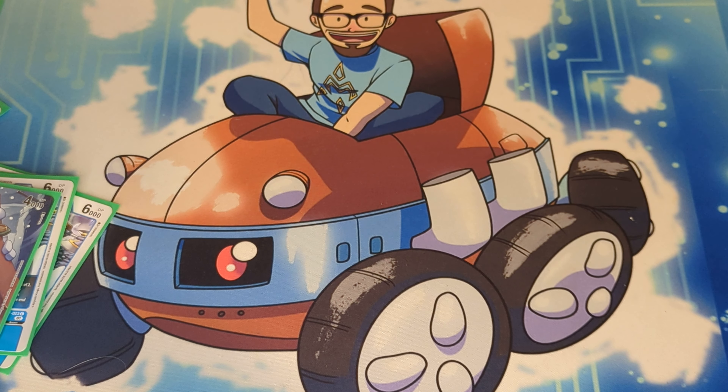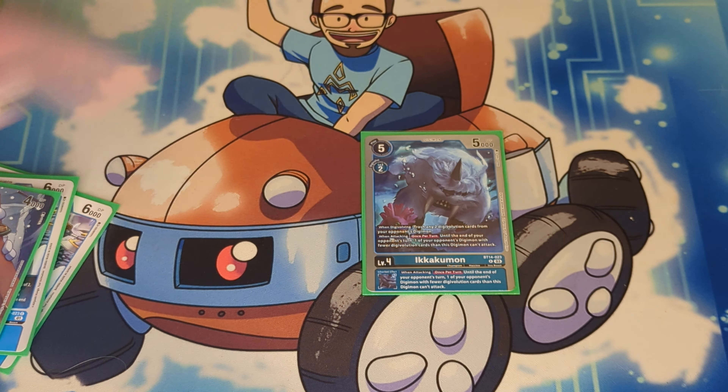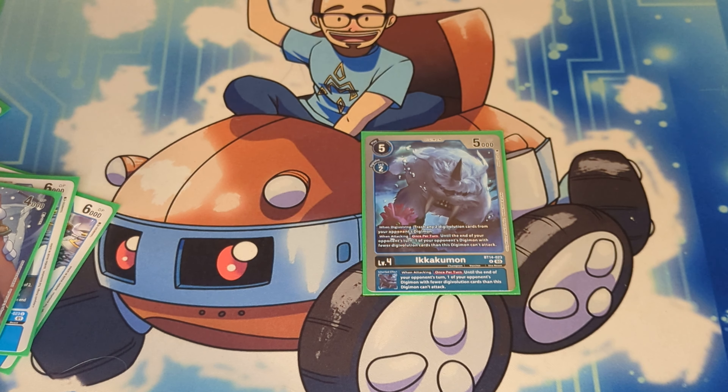For the rest of the level fours, I'm playing two level fours that aren't hybrids as flex slots for my personal taste. I'm playing one copy of Ikakuman — whenever you digivolve into it, it strips any two sources, and until the end of your opponent's turn, one of your opponent's Digimon with fewer digivolution cards than this card cannot attack. It's very similar to Kori Kakuman, and it has the same thing as its inheritable effect. So if you evolve this into Zudomon Ace, you can still continue to stun things. This card just provides more avenues to stun things, which is the name of the deck — just keep your opponent stunned. You do want some cards to evolve on top of Virgomon, so this is one of them.